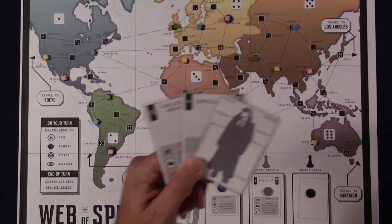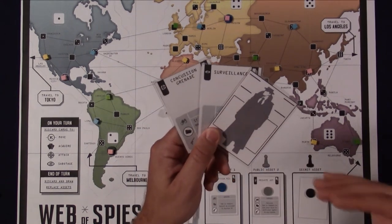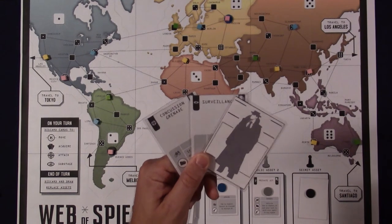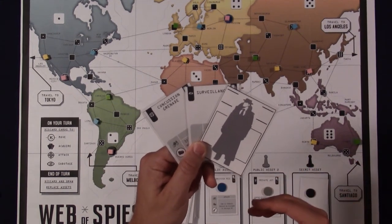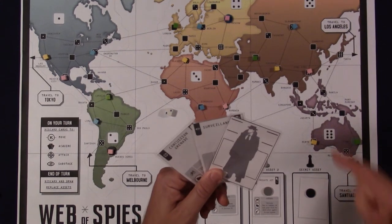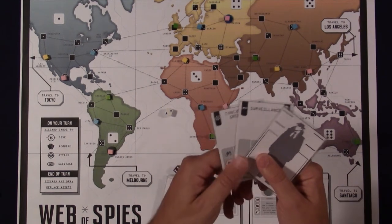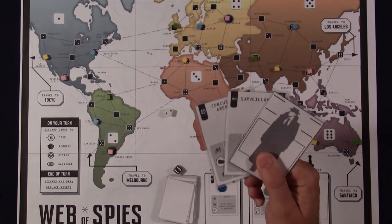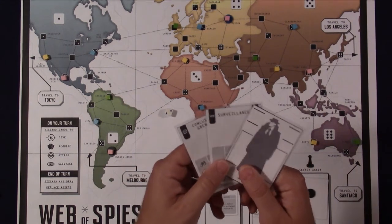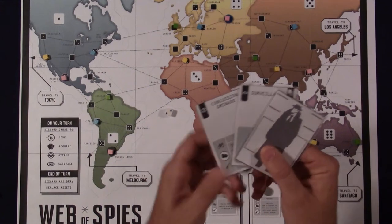Pink used two cards in defense, so at the start of his next turn — assuming he isn't attacked again first — he'll only have three cards to work with, severely penalized just for defending himself. In a multiplayer game, a player weakened by defending one opponent can be seen as easy pickings by the next attacker. You do not refill your hand until the end of your own turn, so whatever cards you have left after defending out-of-turn is all you've got.